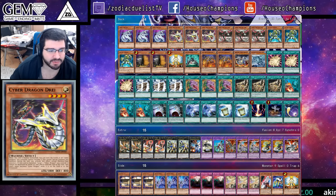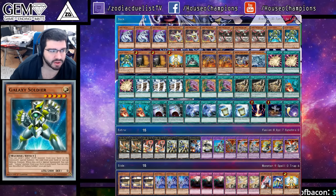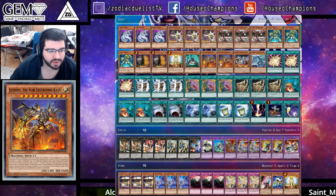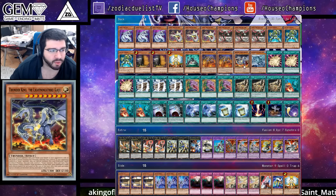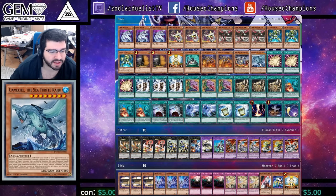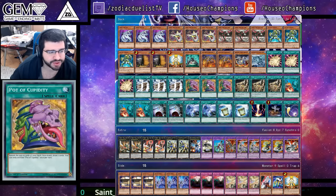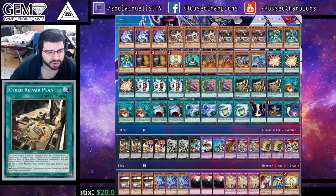Three Cyber Dragon, three Cyber Dragon Drei, three Cyber Dragon Core, triple Galaxy Soldier, double Maxi, an Honest, one Electromagnetic Turtle, double the Star Destroying Kaiju — he is a Machine — one Thunder King Kaiju, one Gamma Seal, triple Overload Fusion, triple Machine Dupe, triple Pot of Desires, triple Cyber Repair Plant.